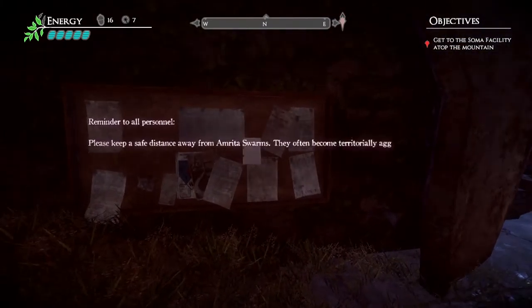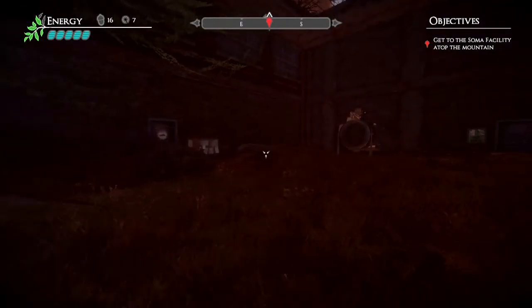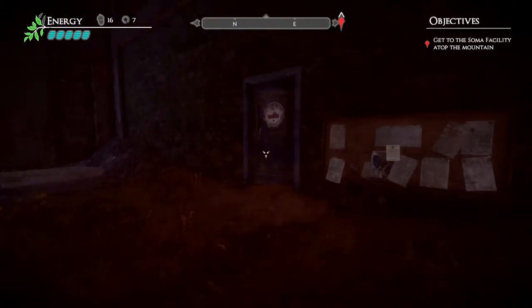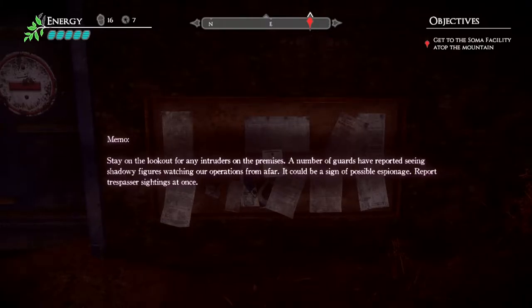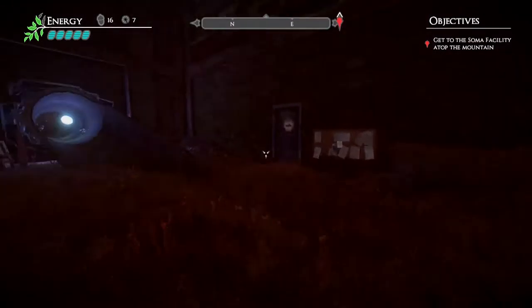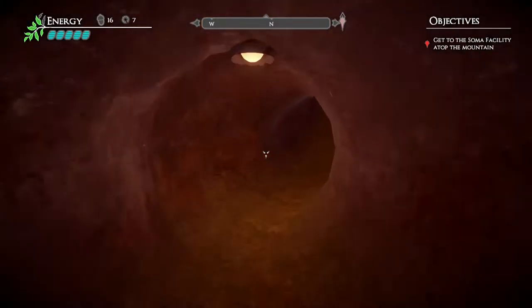Reminder to all personnel: please keep a safe distance away from Amirta swarms. They often become territorially aggressive when in need of Amirta. If a swarm is blocking access, please request a Pathfinder to pacify the swarm. I guess we're a Pathfinder now. Memo: Stay on the lookout for any intruders on the premises — a number of guards have reported seeing shadowy figures watching our operations from afar. It could be a sign of possible espionage, or something worse. Report trespasser sightings at once. That's some foreshadowing right there.